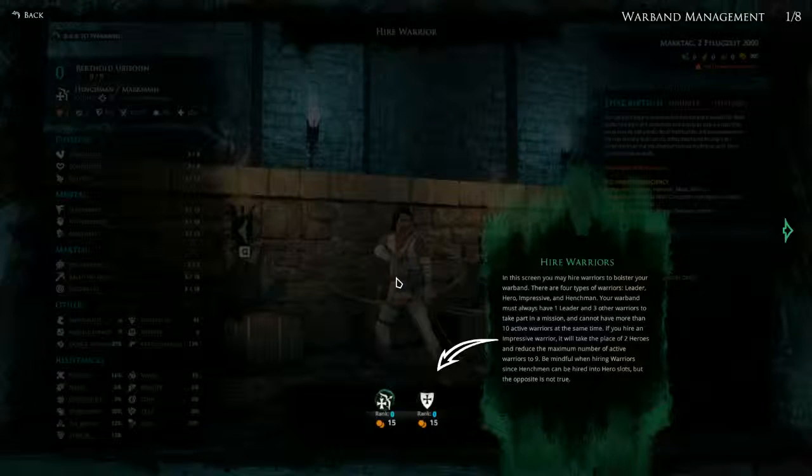First we've got Hire Warriors. In this screen you may hire warriors to bolster your warband. There are 4 types of warriors: leader, hero, impressive and henchman. Your warband must always have 1 leader and 3 other warriors to take part in a mission and cannot have more than 10 active warriors at the same time. If you hire an impressive warrior it will take the place of 2 heroes and reduce the maximum number of active warriors to 9.